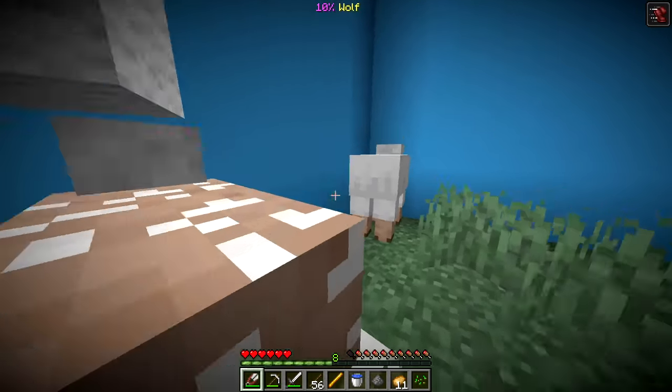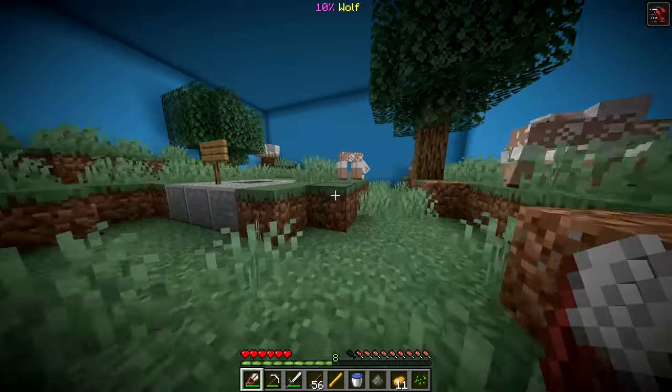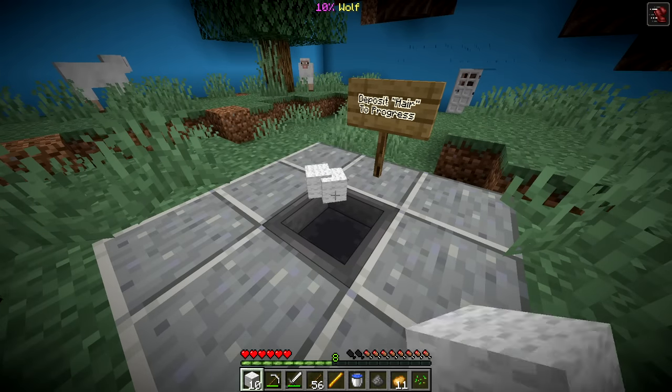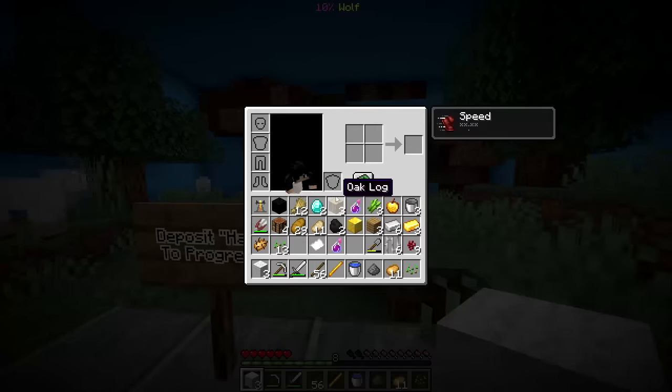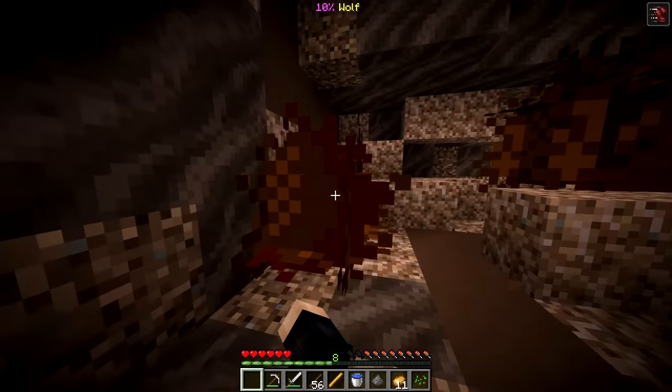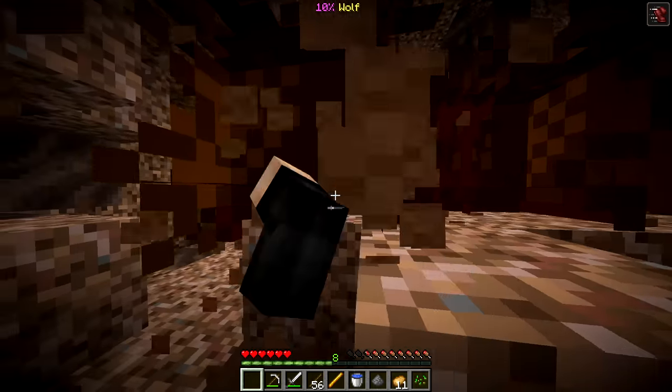Now what do we have here - oh sheep, a lot of sheep! 'Deposit here to progress.' We're basically just collecting sheep here for entrance to the next room. Let's grab all the sheep here, get a couple more, and that should be all of them. Let's deposit that - is this enough? It is! And we gotta keep three.